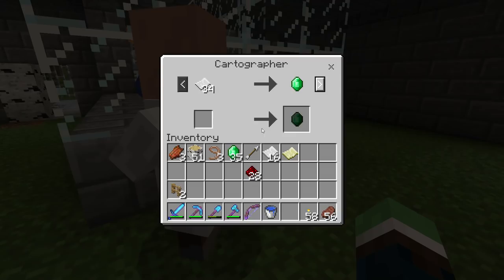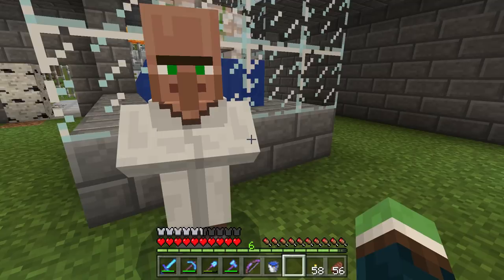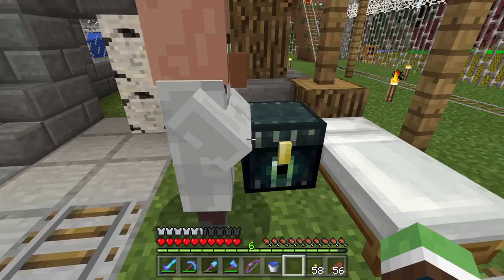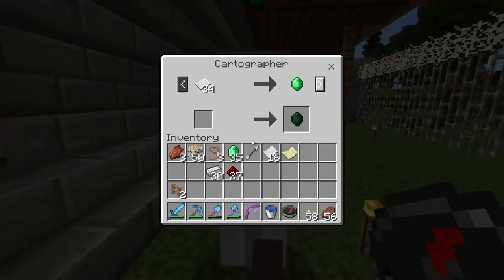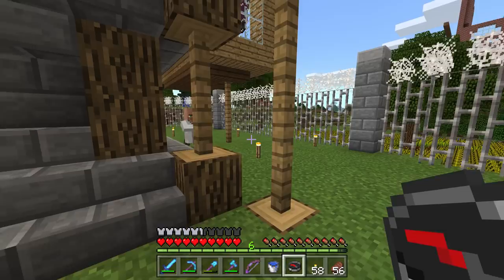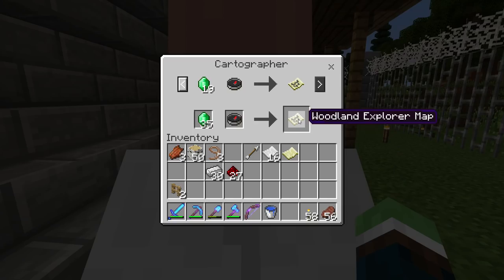I forgot there were ocean explorer maps too — that means we can finally find one! Oh, that's so exciting. Gotta craft the compass — wait, the iron golem's gonna go die. I need some of that — I don't even have a crafting table. Cartographer, yes! I'm building this up too much. Finally, I can do this. I've never held one of these maps in my life, not even in creative mode. I've waited to record it in an actual let's play.